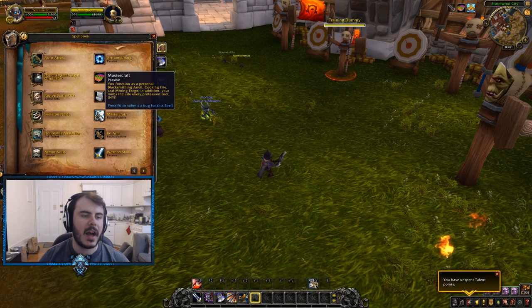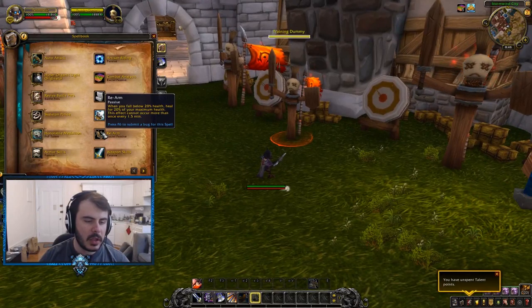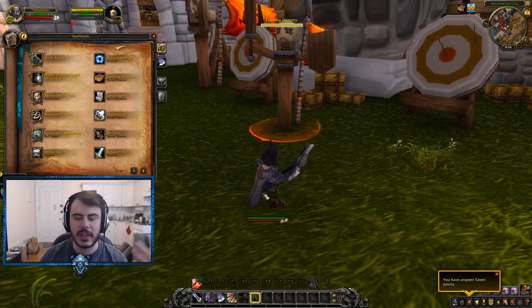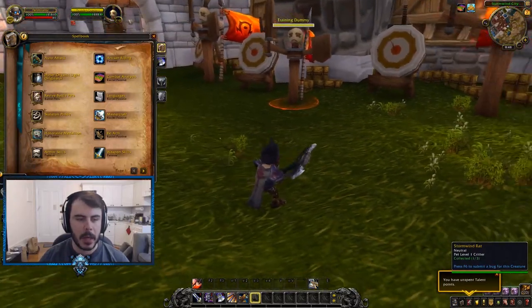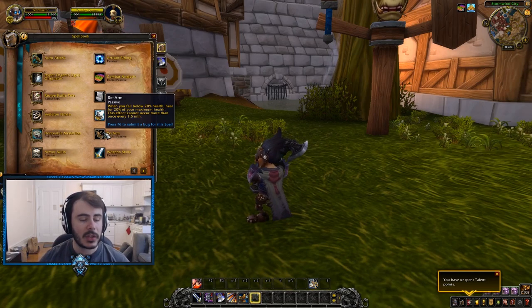Racial passive: you function as a personal blacksmith's anvil, a cooking fire, and a mining forge. In addition, your limbs include every profession tool. That's really cool. I don't think that's completed yet, but that's really cool. Next one — Rearm: when you fall below 20% health, heal for 20% of your max health. What? That's insane. This effect can only occur once every 1.5 minutes. That is crazy, that's really nice. Wow — you just instantly heal. This is like the shaman ability — I totally forgot what it's called, let me know in the comments how dumb I am for forgetting my main class's ability. Basically you instantly get that health back, there's no overtime, nothing like that. That's really nice.